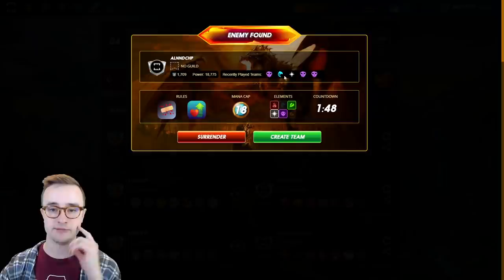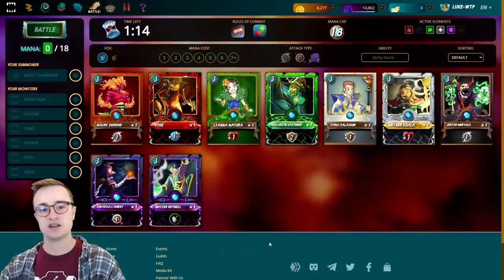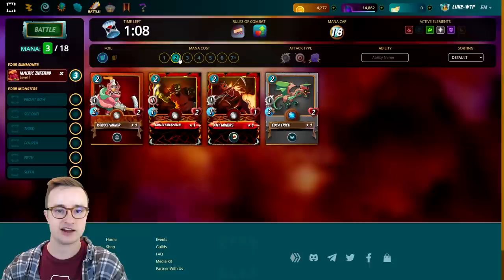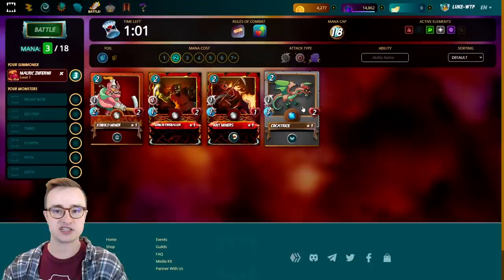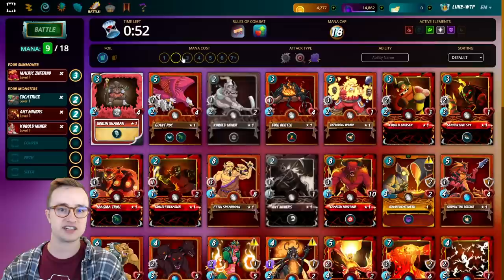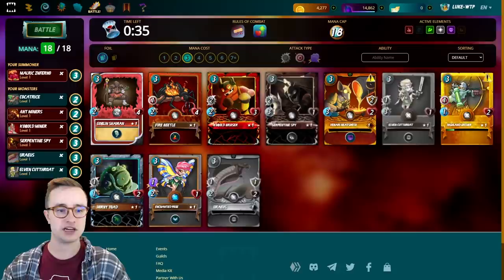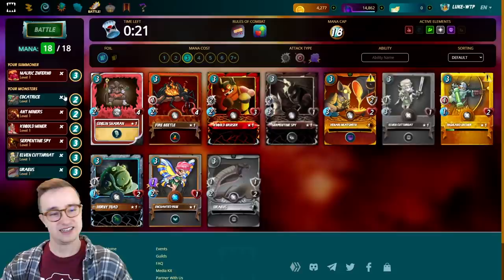With Equalizer as the rule set, we really want to play low mana cards with low health and hope that he uses a card with high health, boosting all our monsters' health up. He has Ulster and Ancient Lich which could be a strong combo, and he also has Hardclaw — a pretty good death deck. I normally try to go magic damage but because he has a strong death deck I feel like we need to counter it with a lot of attack damage. Looking for low health monsters hoping he puts a high-health one in: Cockatrice as a flying tank, Ant Miner to scavenge health, Serpentine Spy with opportunity and high speed, Uraeus in the backline for sneak absorption, and Elven Cutthroat.